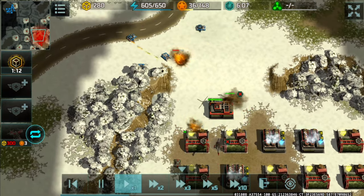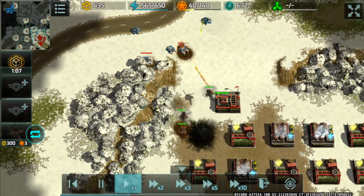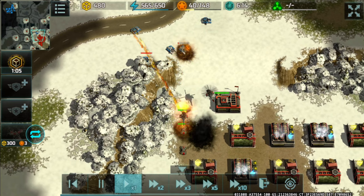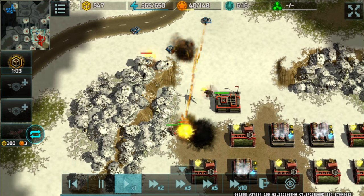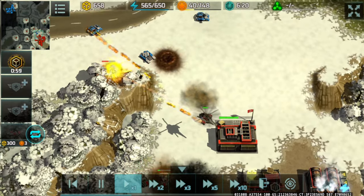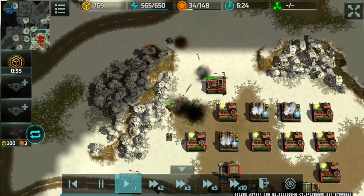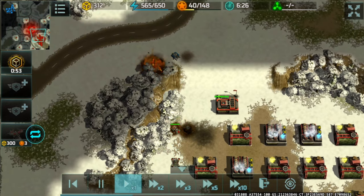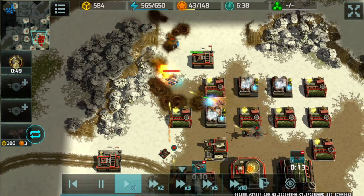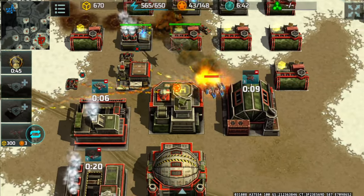He actually tried to snipe that supply center of mine while the area is being guarded by two typhoons. Typhoon damage is significant — and now he's using Seraphim followed by an air raid boost.